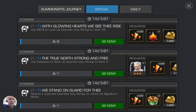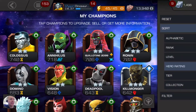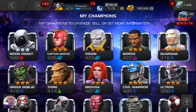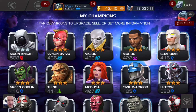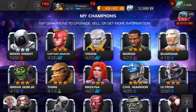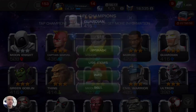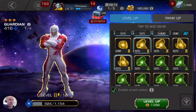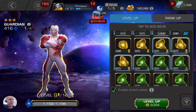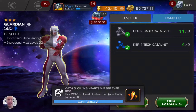Then it says use ISO to level up your Guardian to level 10. So we're going to do that now. Mind you, I'm probably going to lose my two-star availability but that's fine — I've been trying to keep this as a two-star account. So take your Guardian and just level up. Now he's at level 10 — boom, see that pop-up.